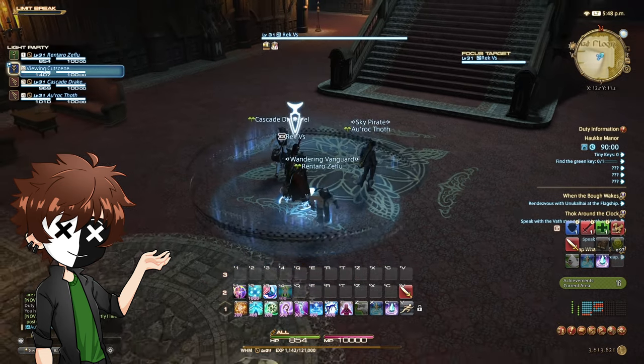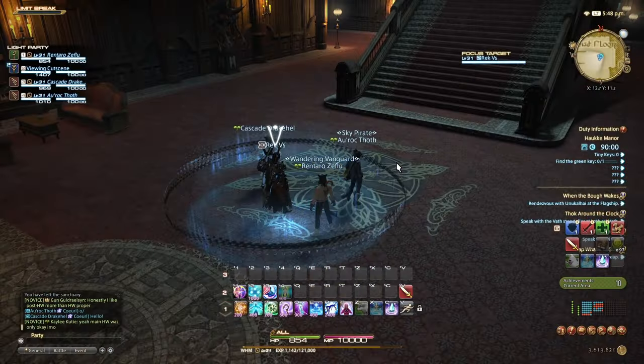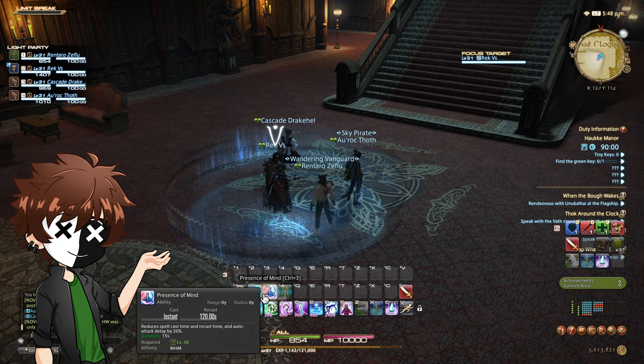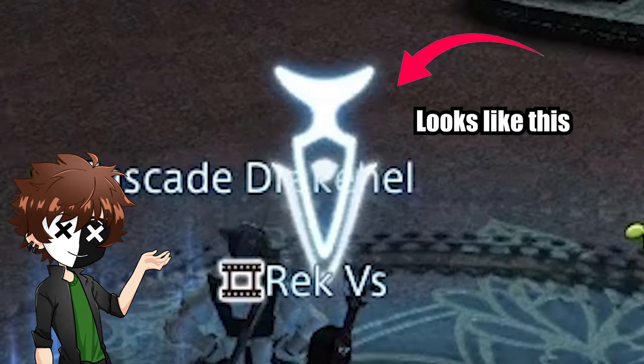As a healer, your job is plentiful — you've got to heal when your team is low, deal damage when you aren't healing, and make sure you don't lose your tank. To prevent this, if you click System, then Keybind, and scroll down to tip number four — Set Focus Target — you can then target your tank and make them your focus. Now you have a keybind that can immediately jump to your tank.